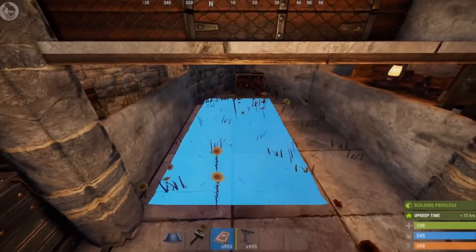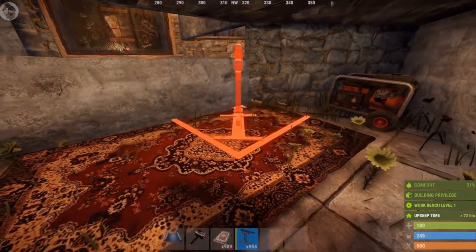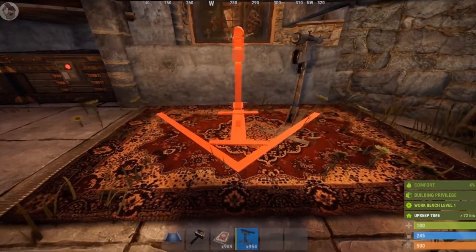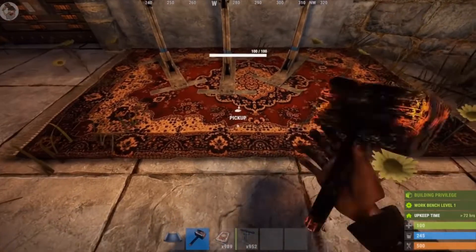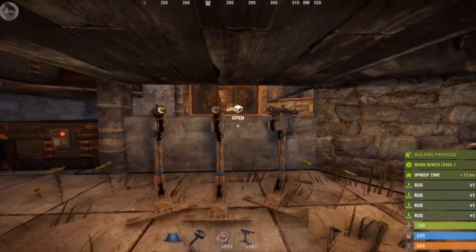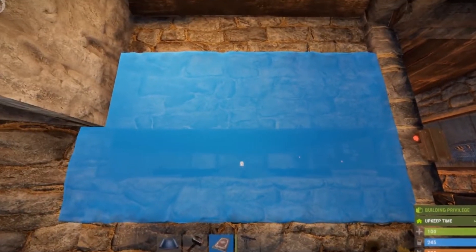To finish the trap base you will need 1,200 wood and 6,300 stone, and for deployables you'll need two shop fronts, two double sheet metal doors, one single sheet metal door and three code locks. Those are all the things you need to know about the first trap base, which requires zero electricity.